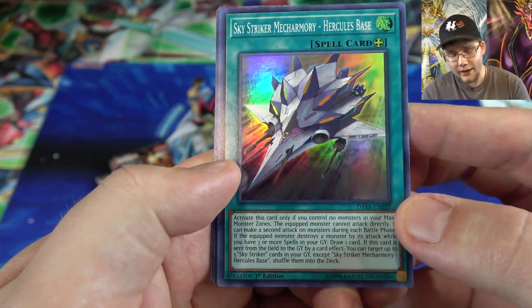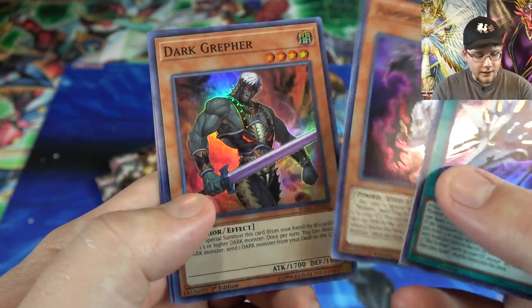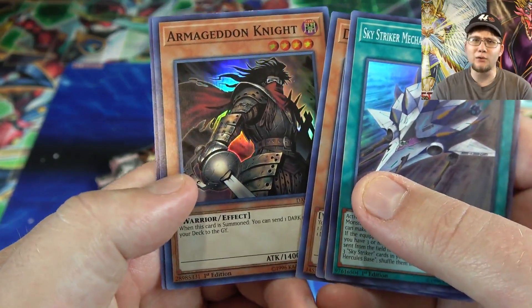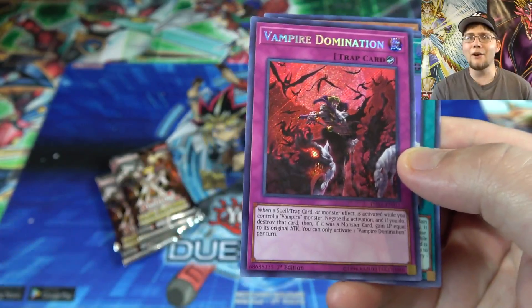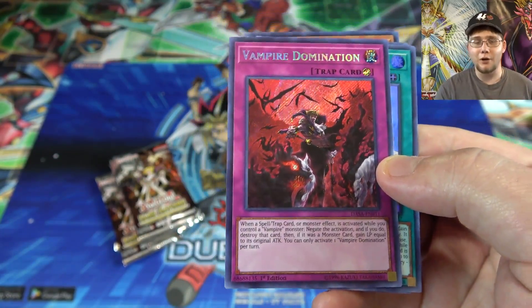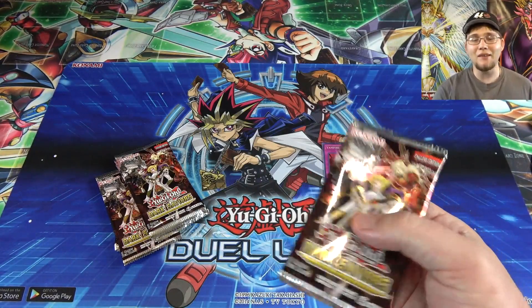Starting off, we have Hercules Base — that's a Sky Striker card. Then a Vampire Retainer, Dark Griffer — that's pretty good. Armageddonite, I don't think I got many of those from my box. And we got a Vampire Domination! I think this is my third one now. That's one of the better trap cards for Vampires, so that's really good to get.